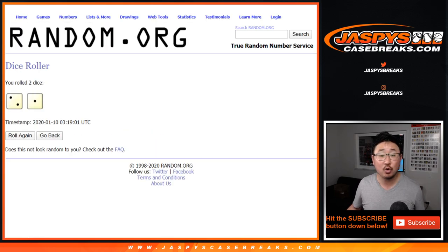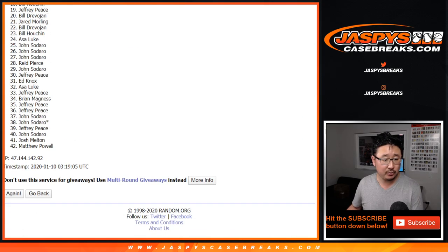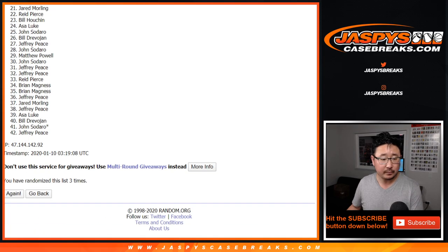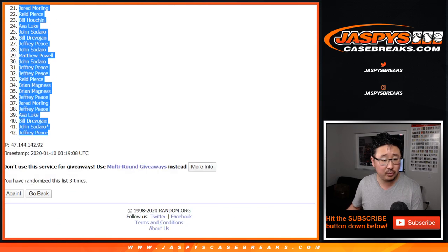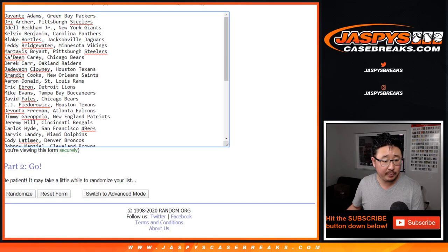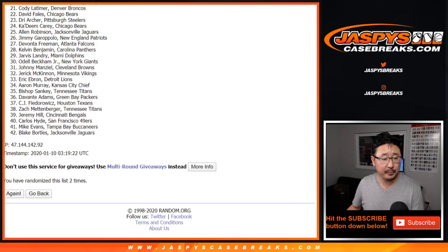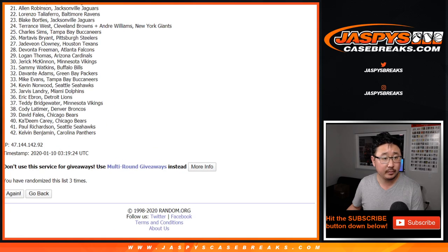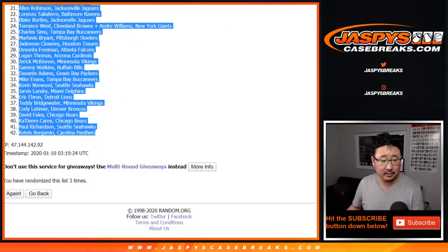Let's roll it, let's randomize each list three times — the break first. One, two, and three. After 3 times, we've got a couple Jeffs down to another Jeff. Three times for the players — one, two, and three. After 3 times, we've got Dree Archer — remember him — and Calvin Benjamin down there.